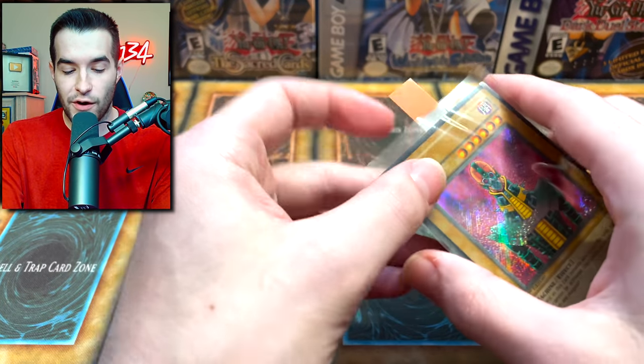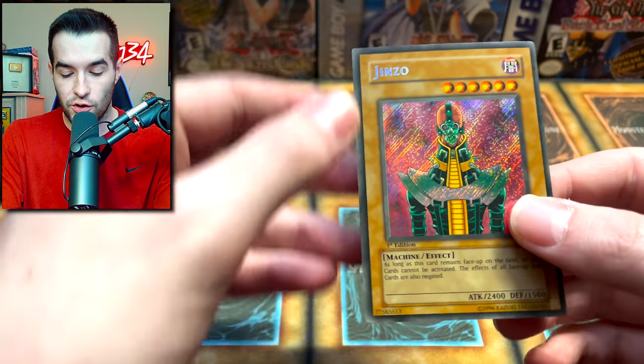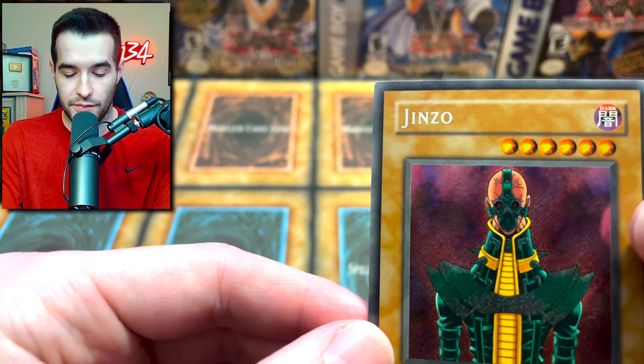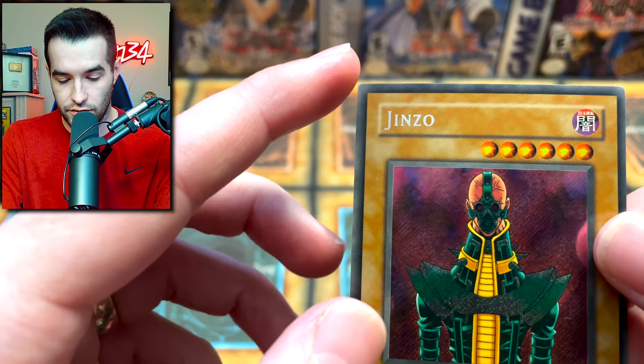Next, we have a Pharaoh Servant First Edition Jinzo. We have graded a few of these before — two have gotten a PSA 10 actually. So we have a slight little mark there.